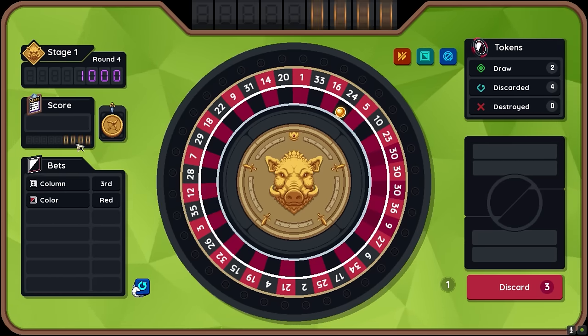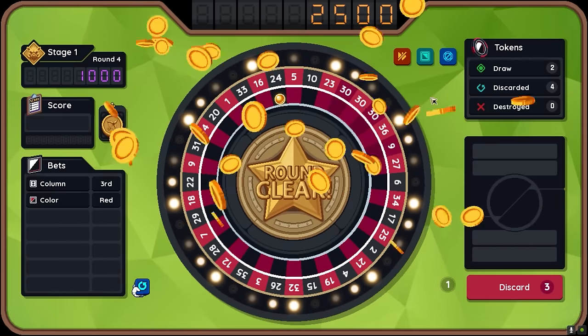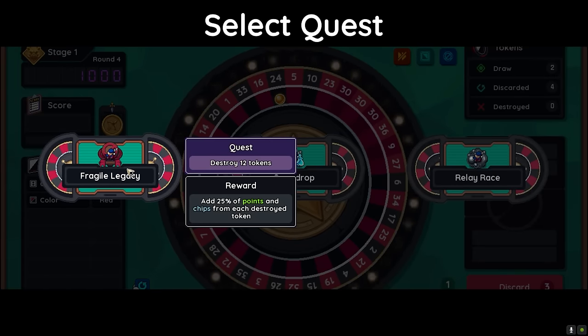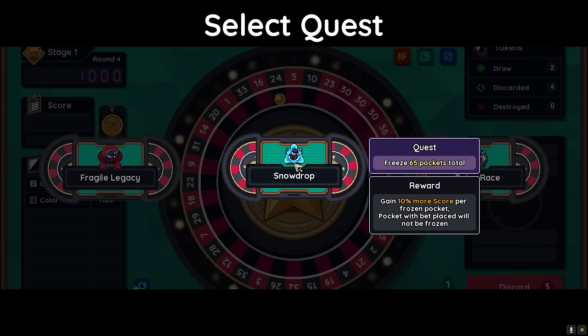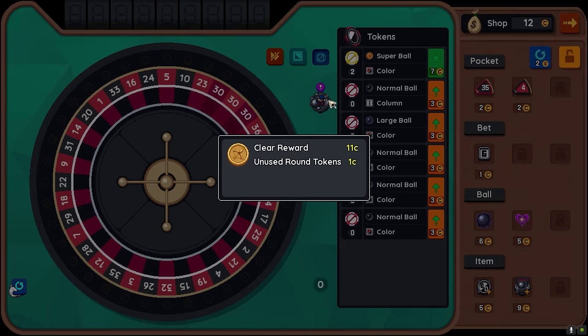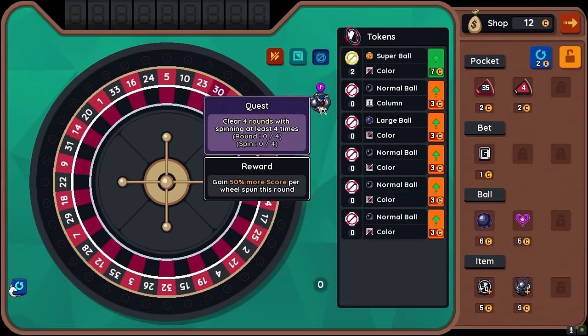We got it — we got the column! Oh my god, 1,600. So I'm able to discard and search for better balls, but it just doesn't seem like we need to. The quests are: destroy 12 tokens, freeze a load of pockets, clear four rounds spinning at least four times — that seems real hard — but gain 50% more score per wheel spun this round. That sounds pretty cool.